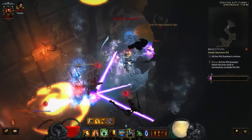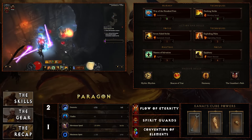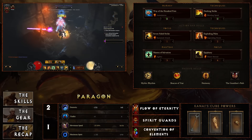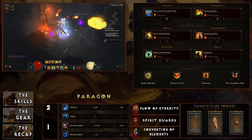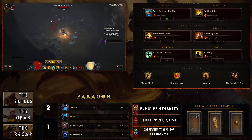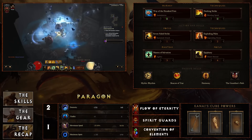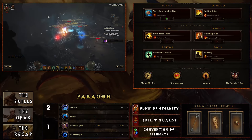For the skills we're going to be looking at Way of the Hundred Fists with Assimilation, Dashing Strike with Blinding Speed, Seven-Sided Strike with Sustained Attack, Exploding Palm with Impending Doom, Mantra of Salvation with Agility, and Epiphany with Desert Shroud. For your passives you're going to be looking at Mythic Rhythm, Beacon of Eitar, Harmony, and the Guardian's Path.